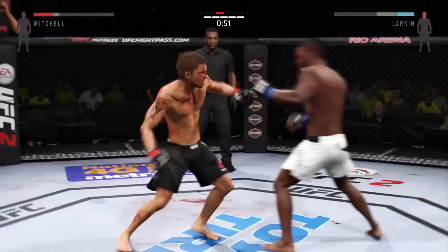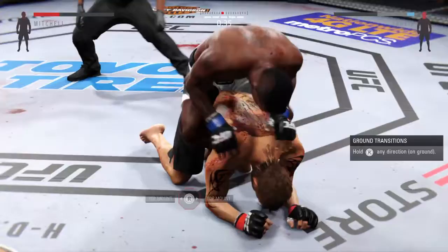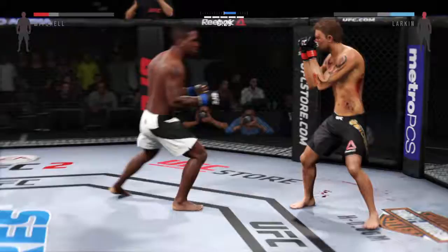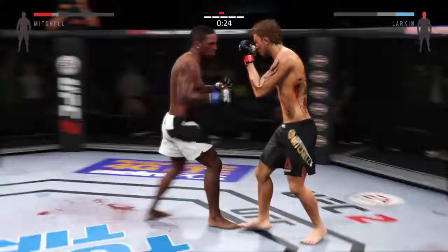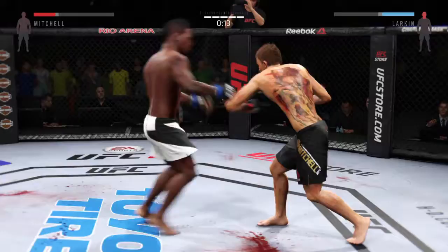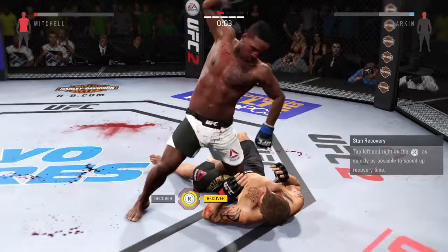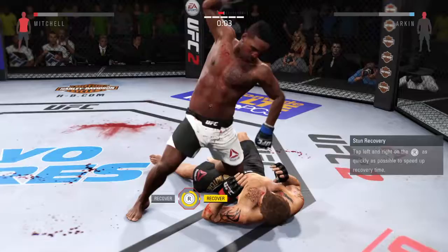Good slip of that punch. That cut keeps getting worse and it looks nasty. He ducks under and blasts for the takedown. Looking for the rear naked choke. He pops out of the rear naked choke. He moves into full mount. And again, he gets back on his feet. That's a big strike. He missed that kick. Larkin caught again. He slipped the punch. He got hurt there with that knee. Big punch. He's teeing off with some vicious shots. And this fight is over.